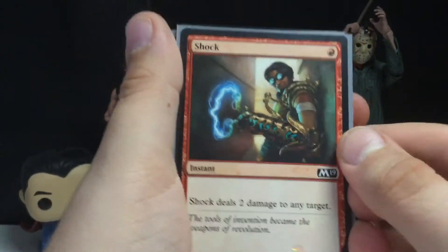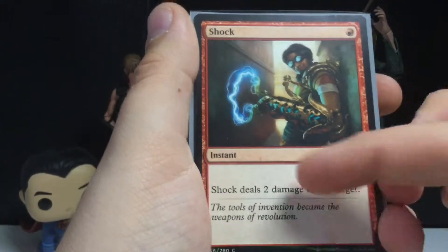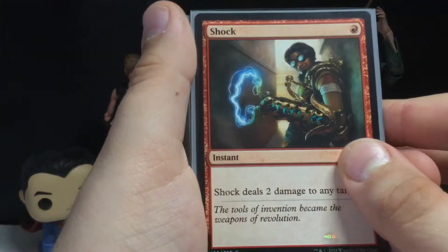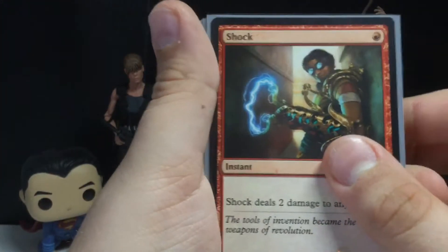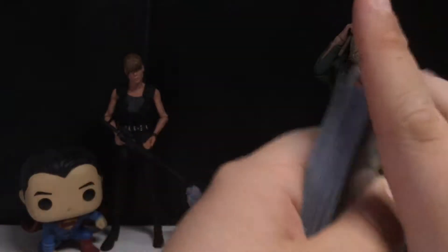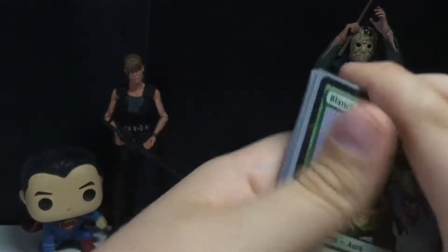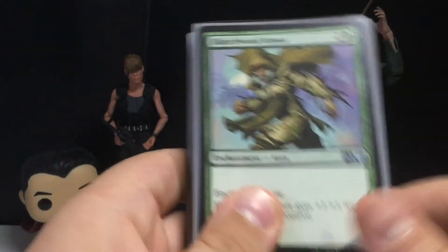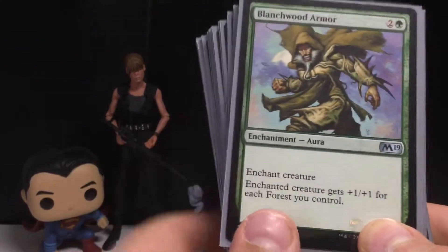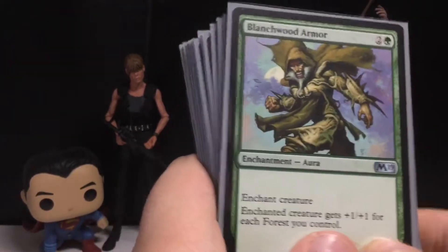First up, I put Shock into my deck. It deals two damage to any target — so Planeswalker, Creature, or Player — for only one mana. That's not too bad. Sealed decks are 40 cards. I took five each of each land, and there's green, red, and white in this — my three favorite colors.